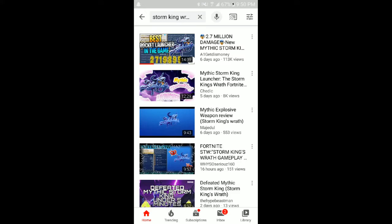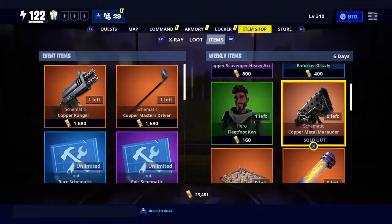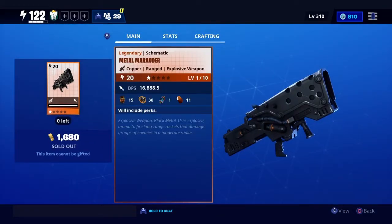I was initially going to do a Mythic Weapon Review on the Storm King's Wrath, but people already made that video. You can get this launcher in the Weekly Items that it's currently in right now — you have 6 days left.